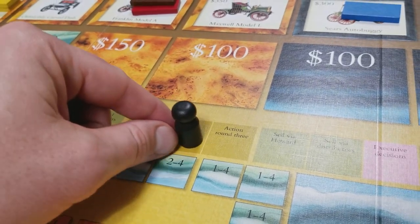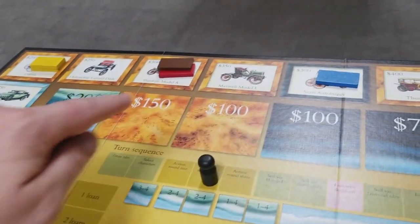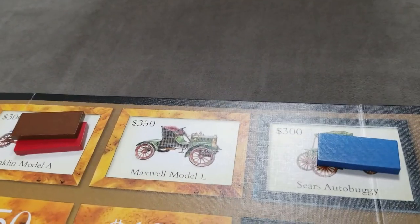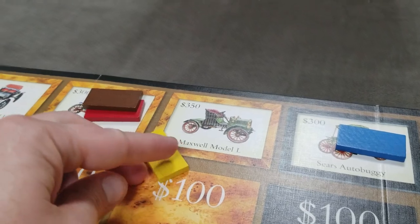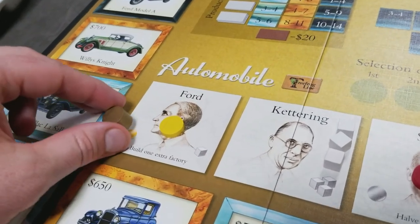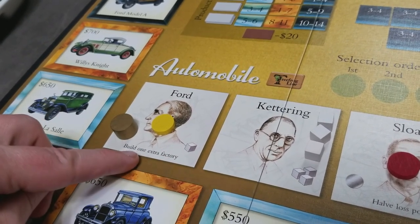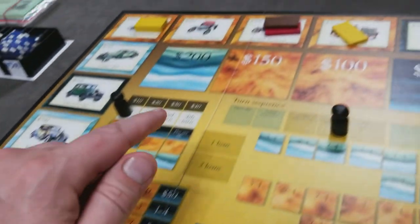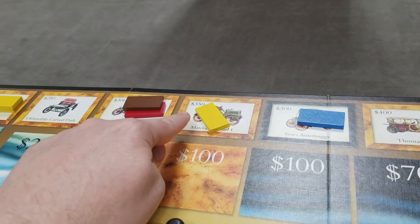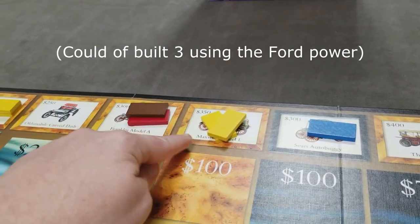Once all players have completed their first set of actions, we move to the second action round. The yellow player wants to build another factory in a skipped space, so it's not going to cost any R&D cubes — they simply pay $350 to the bank. They also had the Henry Ford power, so they can turn in the marker and build one extra factory before or after their main action. They can build one additional factory in a spot they already occupy. They still have to pay the $350 factory cost, but they can add an additional factory to that spot.